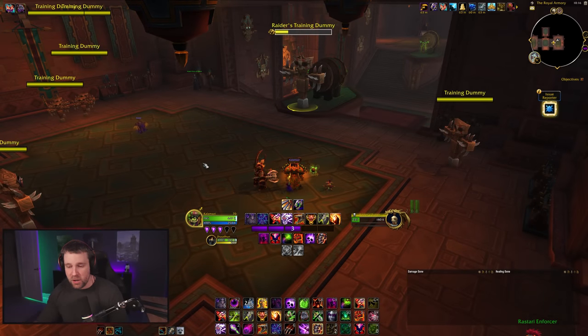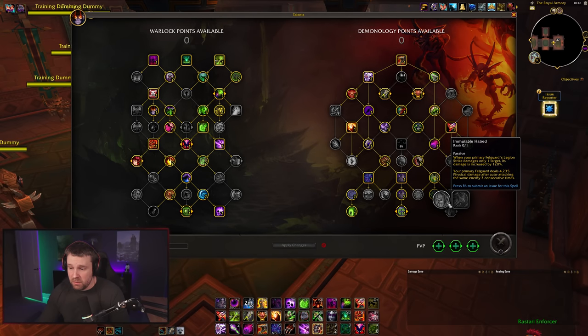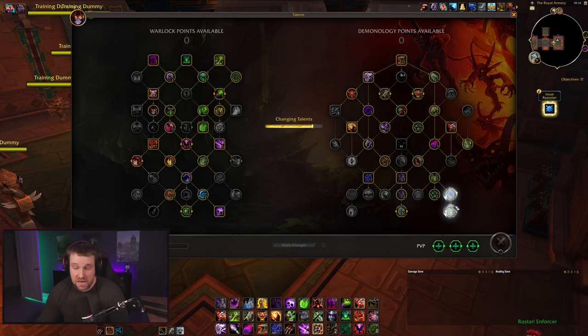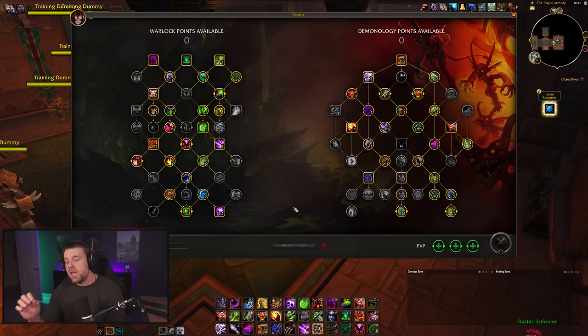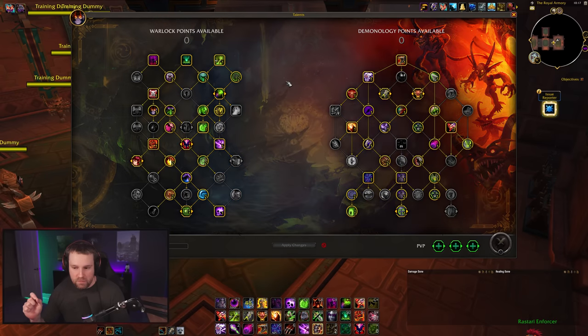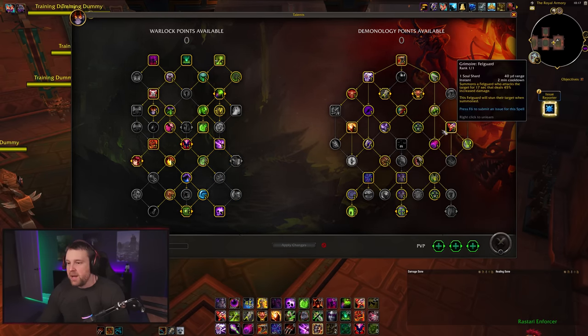Getting into Demonology's single target opener — whether you're playing Nether Portal with Pit Lord or Immutable Hatred, both openers are actually the same. You're still playing Nether Portal in both builds; the only difference is those two talents for Pit Lord versus no Pit Lord, which just affects sustain damage, not the rotation. With Nether Portal you want to cast as many individual shard-consuming spells as possible during the portal window — it's based on the number of shard-consuming spells cast, not shards spent. That's why Soul Burn is important: it's an instant off-GCD shard consumer.